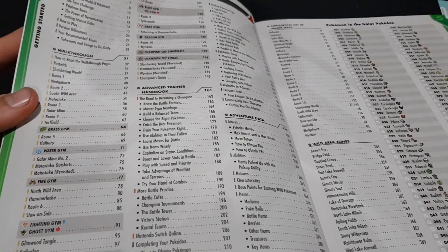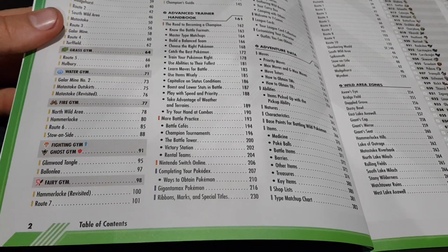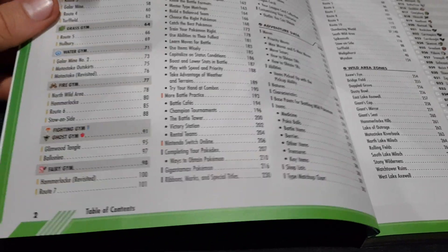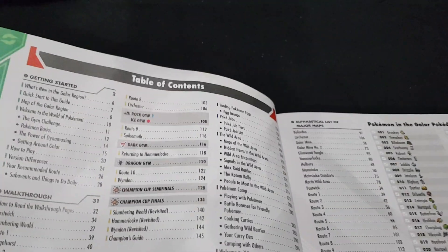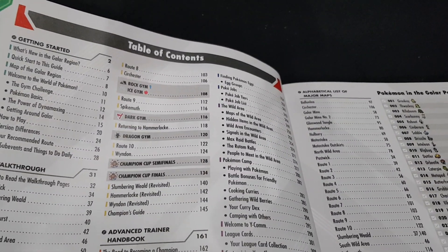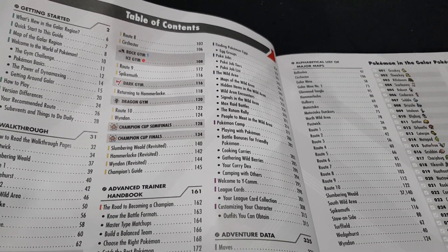The walkthrough covers: grass gym, water gym, fire gym, fighting gym, fairy gym, and ghost gym — so it depends on which version you have. Then rock/ice gym, dark gym, dragon gym, and then the championship.